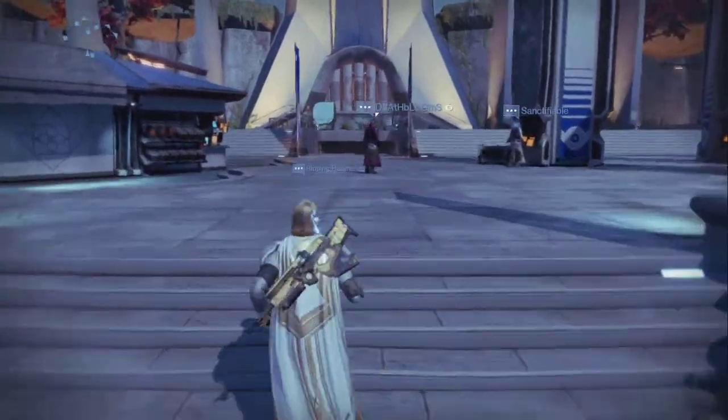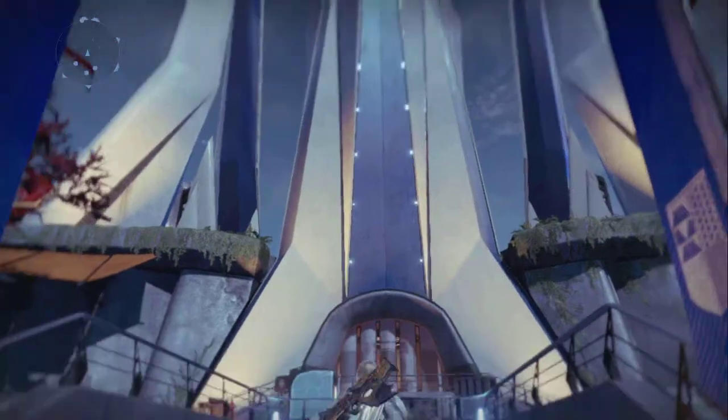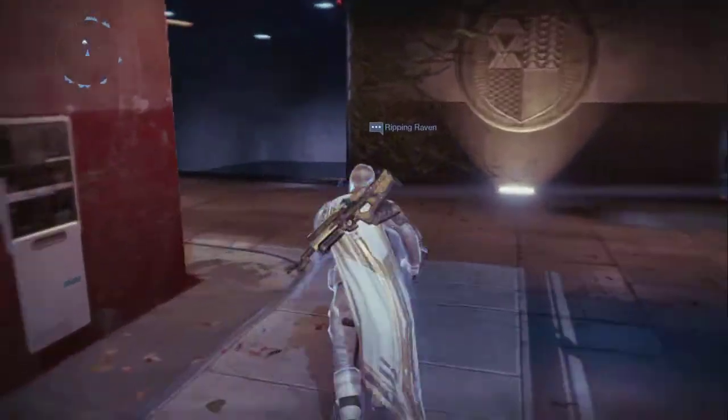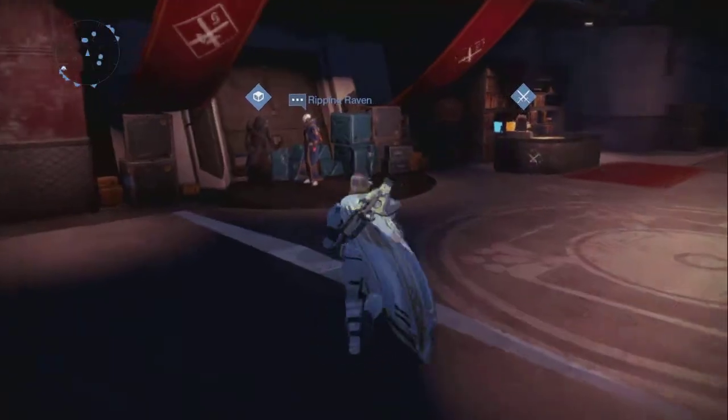Xur is going to be found right here in the middle hall of the main tower, right here where Lord Shaxx and the Crucible is, along with the Crucible out there and that robot dude.